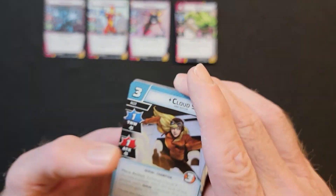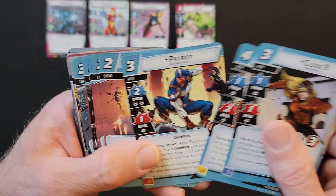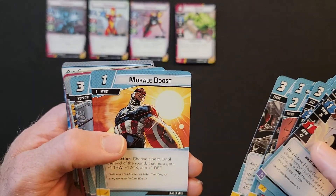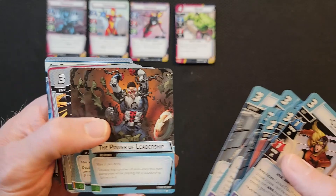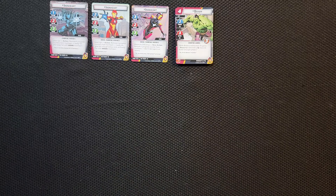And then she comes with the Leadership aspect: Cloud Nine, Falcon, Patriot, Go All Out, Push Ahead, Morale Boost, R&D Facility, and Power of Leadership — this is an older one. Alright, there's her aspects.